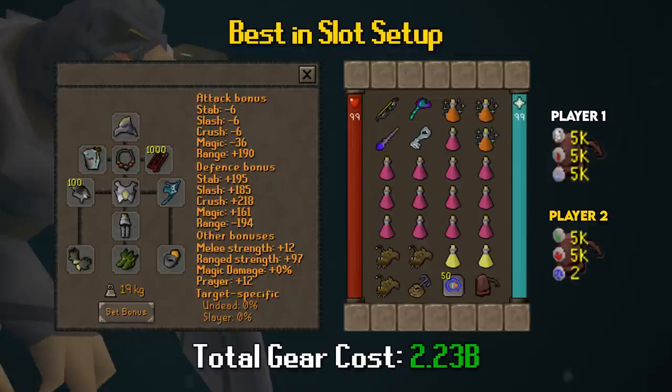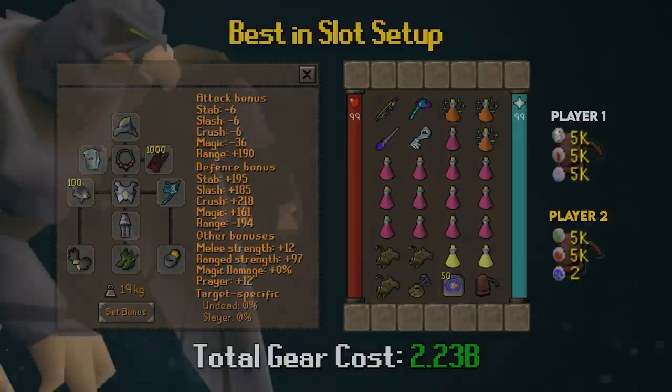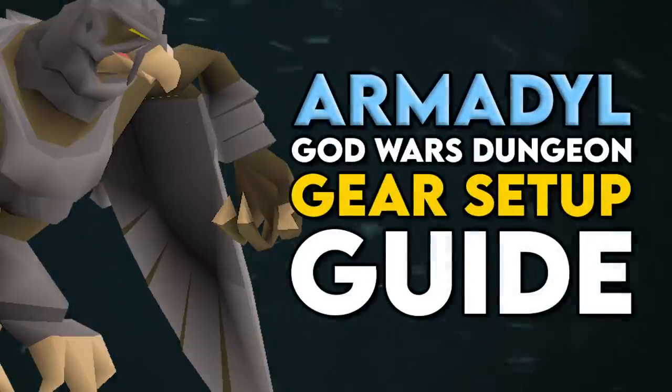For insurance: three Anglerfish and two Saradomin Brews for emergencies. Mithril Grapple to get into the Armadyl encampment, Bones to Peaches, and the Rune Pouch — Player One with Ancient Magics, Player Two with high alchemies. Funnel food drops to Player Two to keep things fair and trips lasting long. Total gear cost for this BIS setup is 2.23 billion GP, but swapping out the Twisted Bow and Elysian Spirit Shield brings it down to around 230 million GP — those two items alone account for nearly 2 billion, so they are absolutely not necessary.